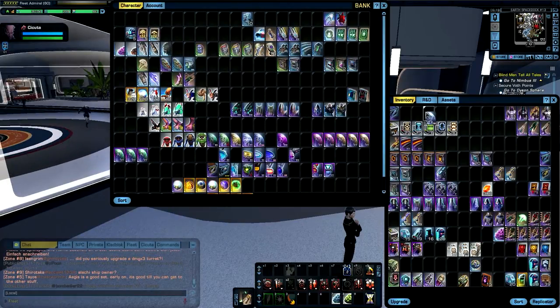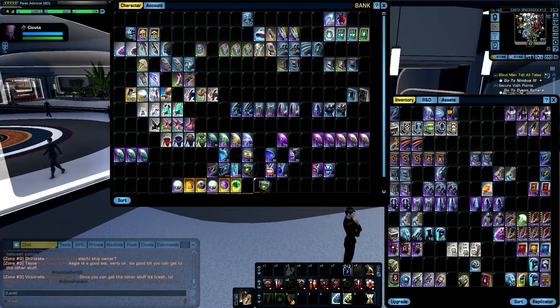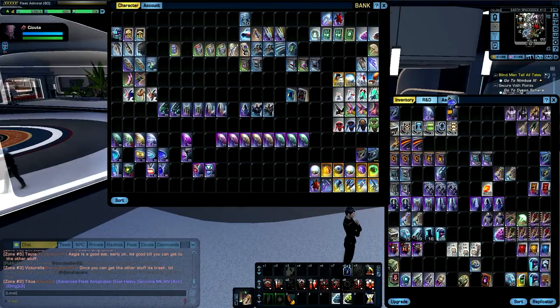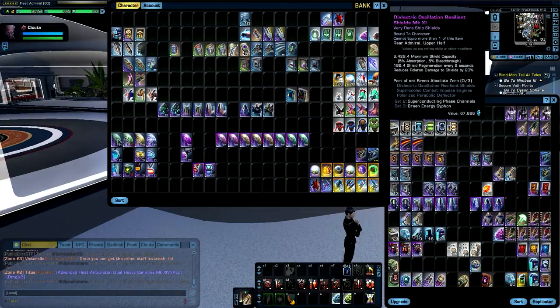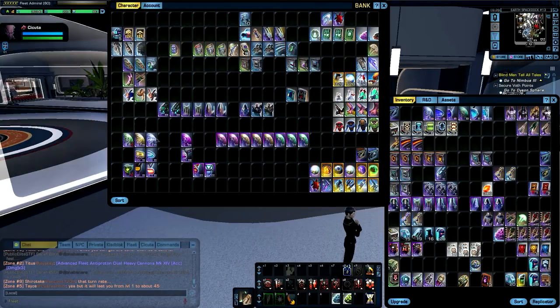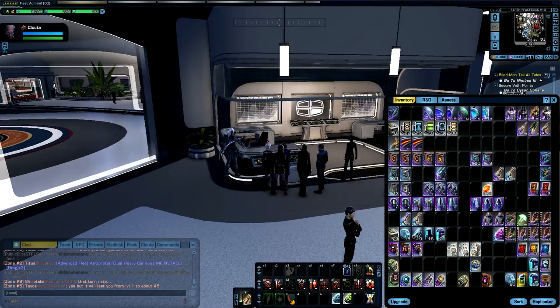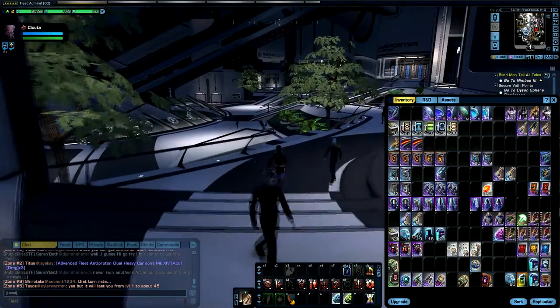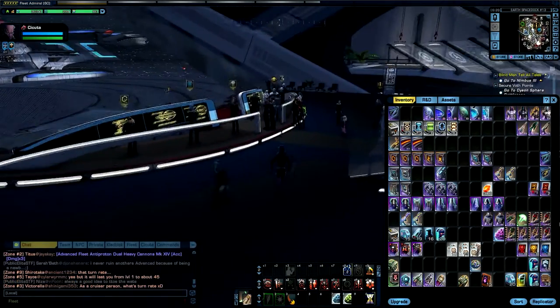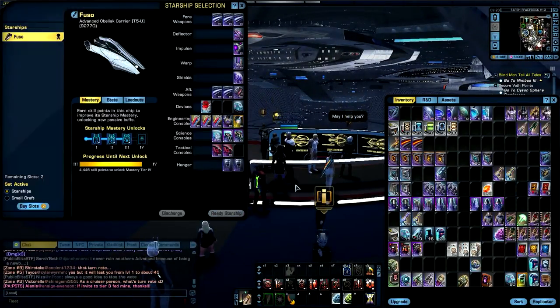I forgot to move some of my gear sets to other ships so I can show you the Aegis set. Don't mind all the clutter in my bank — when you've been playing a long time you hold onto stuff you might need later and then never use it. That's just how it goes.